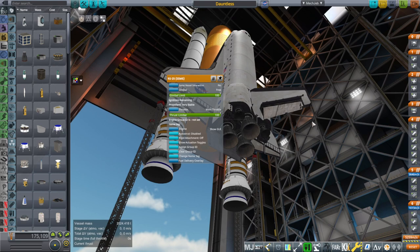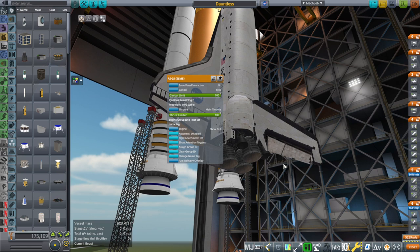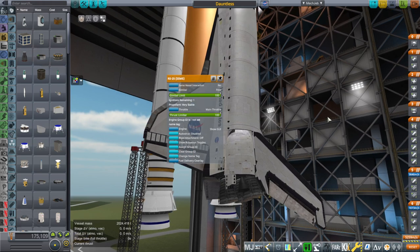Similar to the way SpaceX has improved between Raptor 1 and Raptor 2, the SSMEs themselves — we don't want to increase the thrust or make it more efficient in terms of specific impulse. The increased thrust won't get you too much out of it anyway because there's stress and it has to throttle down. We want a better thrust-to-weight ratio, which means less mass — making it more efficient by having less mass rather than more thrust.